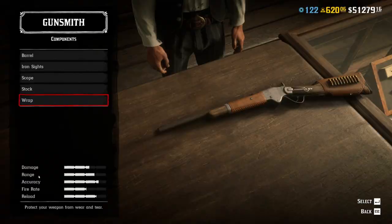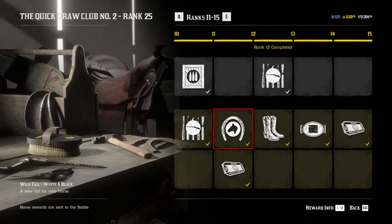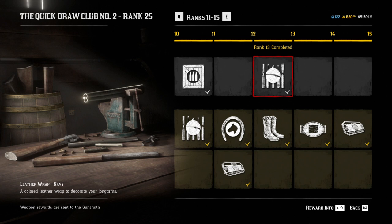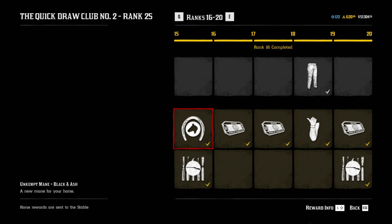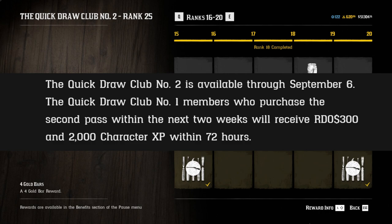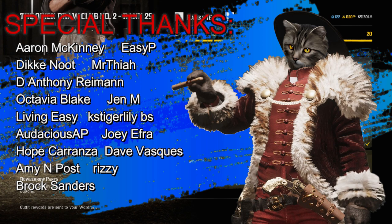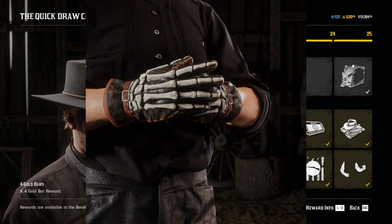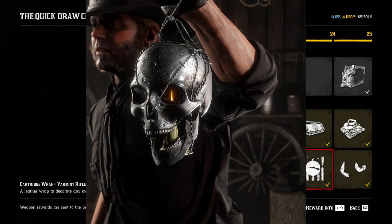You will also receive all the gold back as tickets — don't forget to claim them. You'll also get money, treasure maps, and capital items, so this Quick Draw Club is already a no-brainer purchase. There are additional bonuses too: if you had Quick Draw Club number one, you'll additionally receive 300 dollars and 2,000 experience points — not much but a pleasant bonus. Also, if you purchase all four parts of the Quick Draw Club, you will receive the Halloween Outlaw Pass for free, and from leaked information that pass looks extremely good with super cool items. That was the most important information about Quick Draw Club 2 — I hope you found it useful. Thank you for watching, like, subscribe, dosvidanya.